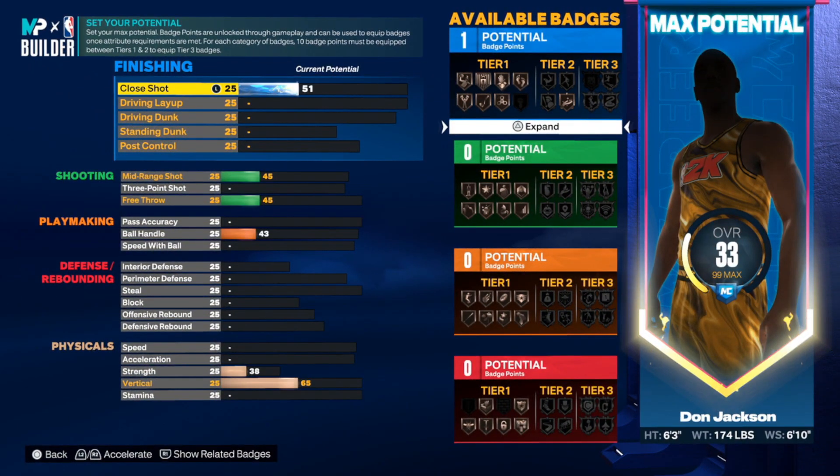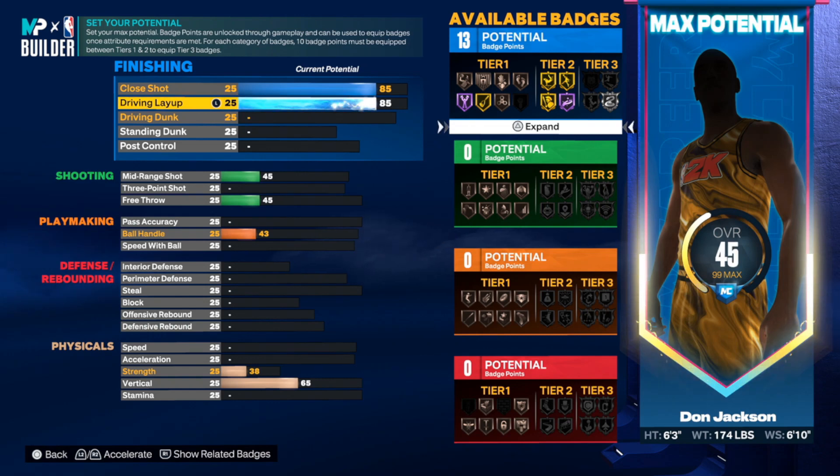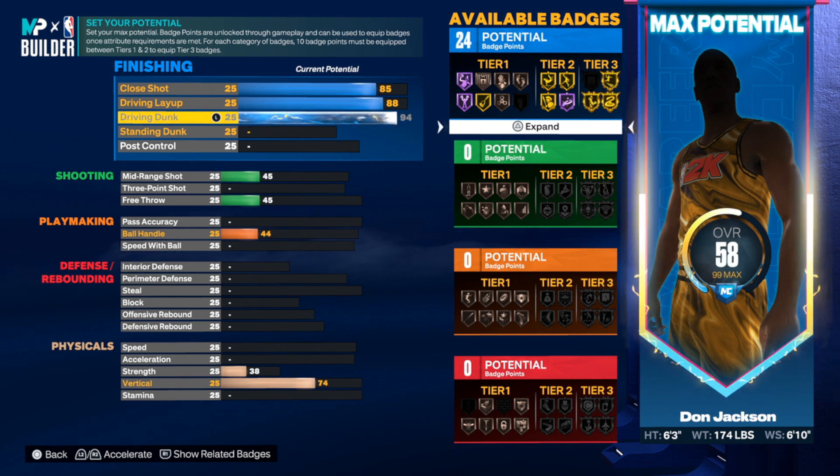We're going to get started with close shot — taking that all the way up to an 85. We need to put this high because we're trying to get a lot of finishing badges. Driving layup, we need an 88. The driving dunk we're going to take to a 93. You need that 93 to make sure you can get Posterizer on gold.